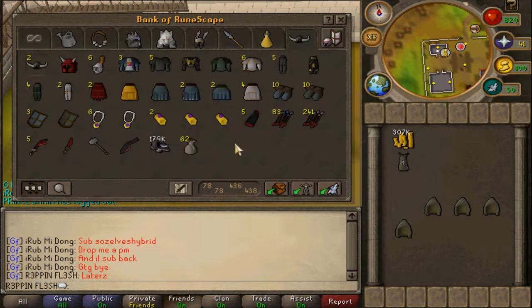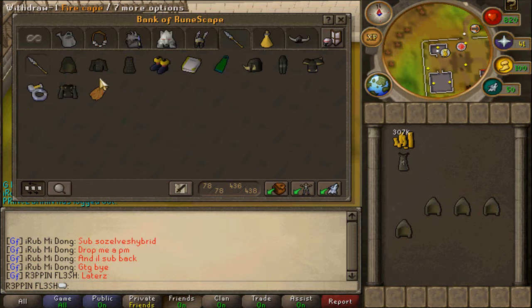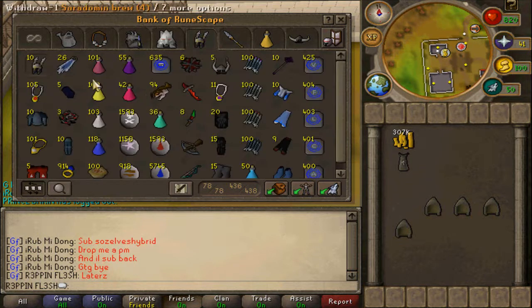This is everything I've PKed in a few hours. And this is my pretty hybrid boosting gear. And this is my PKing tab.